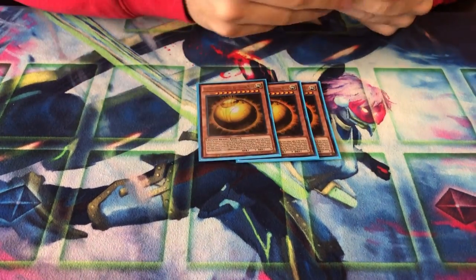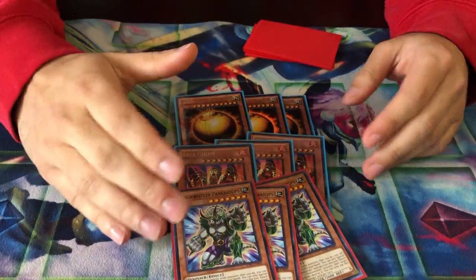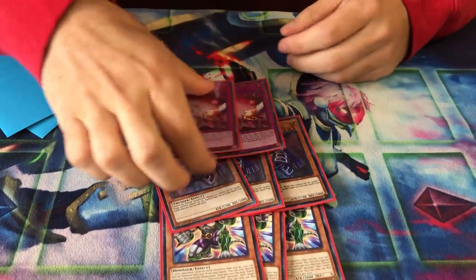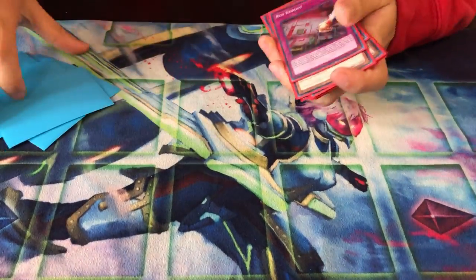Noob-friendly side deck: can't clear a board? No problem — Lava Golem's got you, Denko Sekka's got you too. If you're playing a back-row deck, three Denko, three Denko Sekka, and two or three Reboot — you don't need help to clear back row. Now you have nine side deck cards. For what to side out, the easiest way: side out the spell cards, the draw cards. That way you don't have to think too hard — it's easier for you.